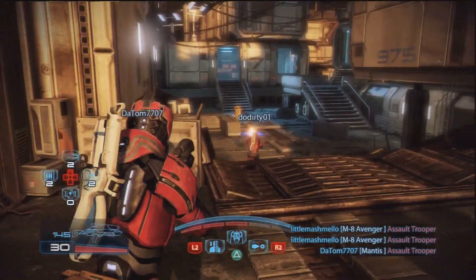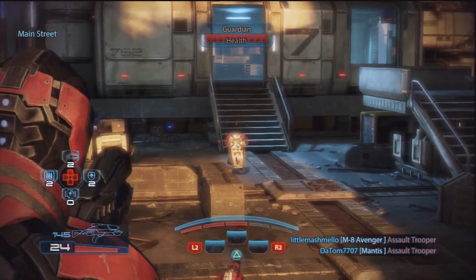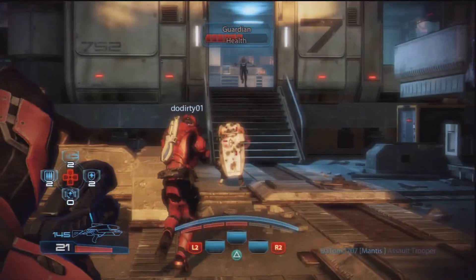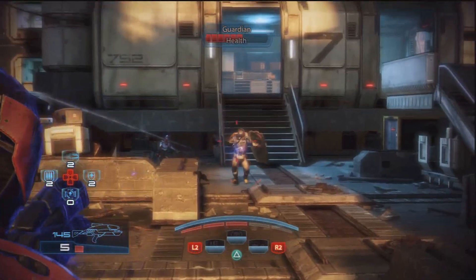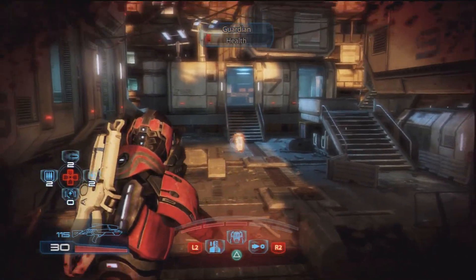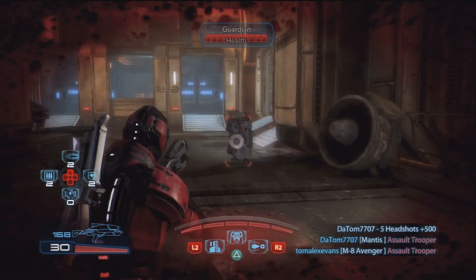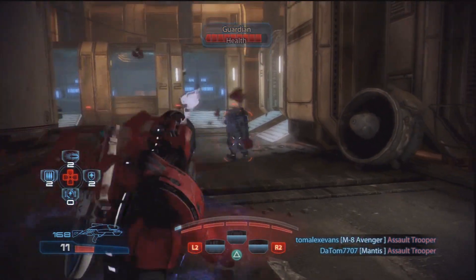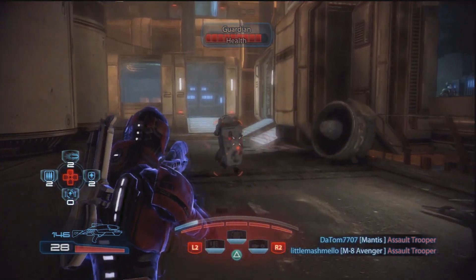These next four clips are all excellent examples of how to use Throw effectively online. Throw is an absolutely brilliant biotic power for stunning Guardians, and Guardians can be quite tricky to kill because of their large shield, especially when they come in packs of two or three. By using the Throw power, not only do you knock them on the back foot, you end up making them drop their shield, resulting in very easy kills. The first two examples are just me on my own, using Throw and then using my main primary weapon to take them down.